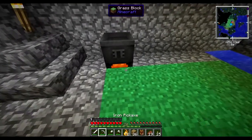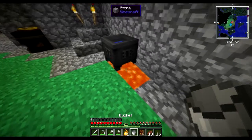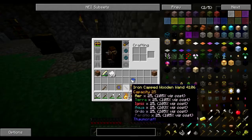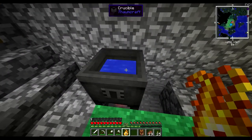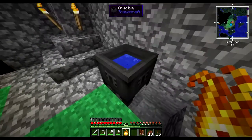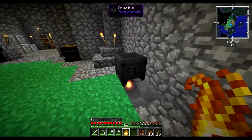The other awesome thing about niter: if I just break this block, grab my bucket and pick this lava up - you'll notice the crucible stopped boiling because the heat source is gone - but we can actually stick niter under here and it should start boiling again. Yep, there we go. That's a much safer method of heating your crucible.